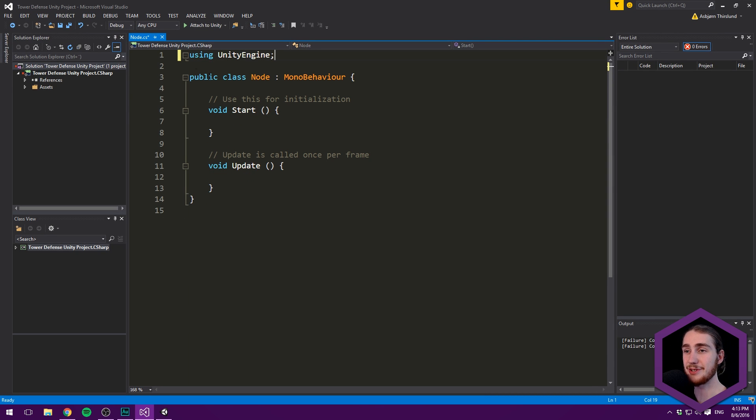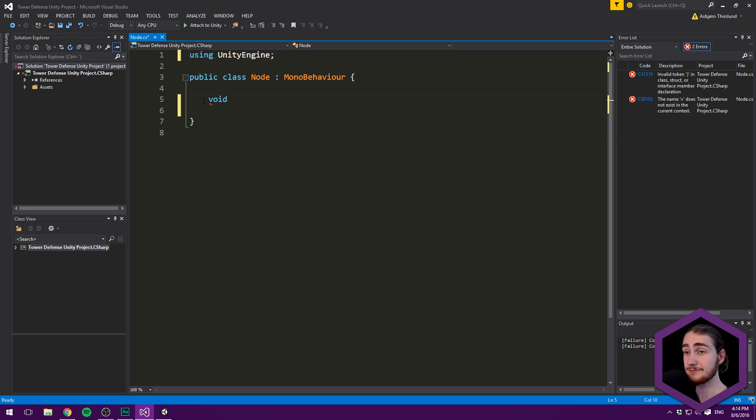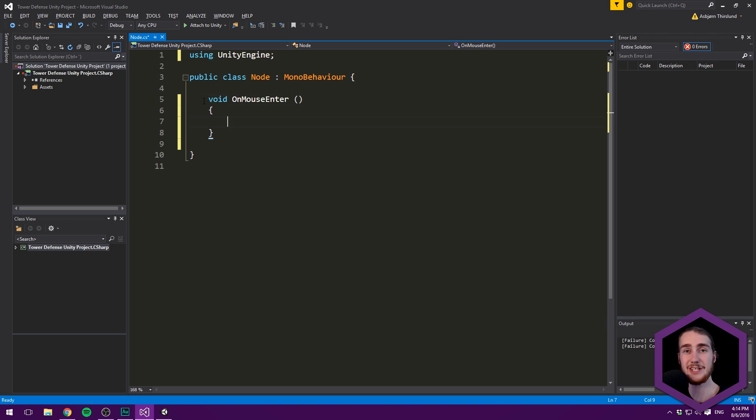Let's begin by making it clear to the user that they can build something here by creating a hover animation. The way we are going to do this is using void OnMouseEnter. This is a callback function used by Unity, just like Start, Update, or OnCollision. It's basically called every time the mouse enters the confines of the collider of this object — called once when you do that, not continuously while hovering.